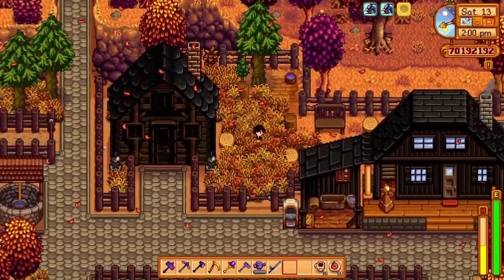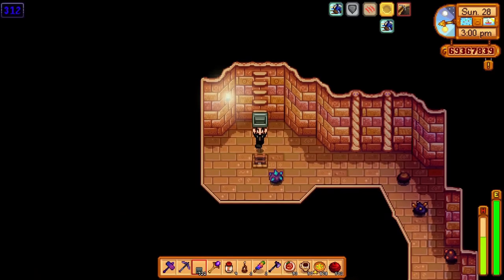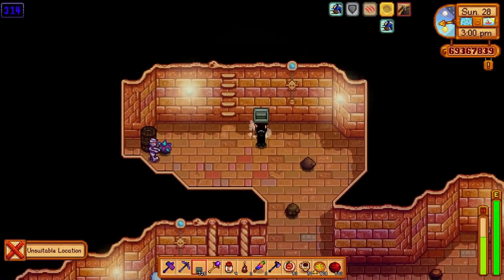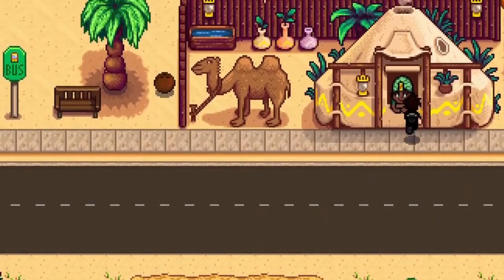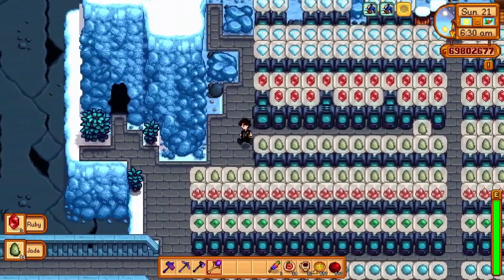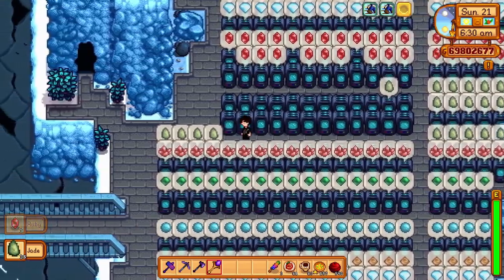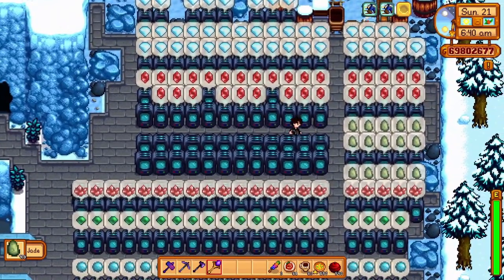The last prep tip is stairs. Stairs can be very useful but are expensive — it costs 99 stone to craft them, and you unlock the recipe at mining level 2. But there's hope: you can also get these from the desert trader on Sunday for one jade per staircase. What I like to do is use the crystallariums to duplicate jades, then go to the desert trader and get a bunch of spicy eels, espressos, and stairs.